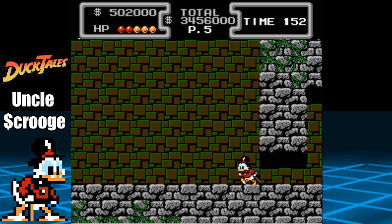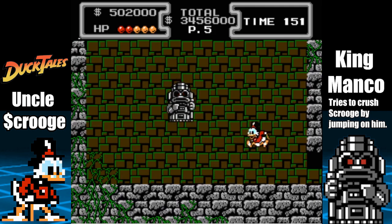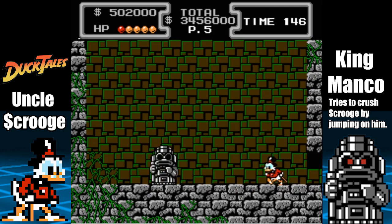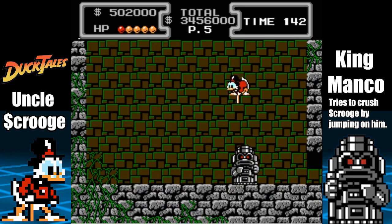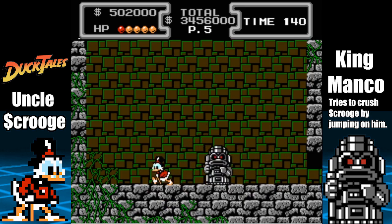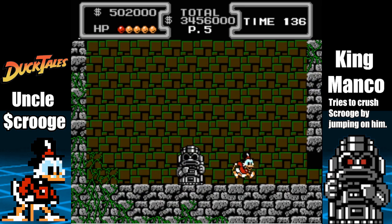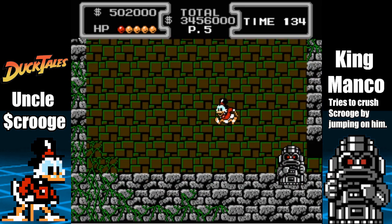Kane Manko will move from right to left in order to hit Scrooge. He will attempt to crush the player by jumping on them as well. If the player is on the ground when the boss lands, you won't be able to move for a few seconds. Time his jump, then use the pogo jump to land an attack. Hit him five times in the head for the win.